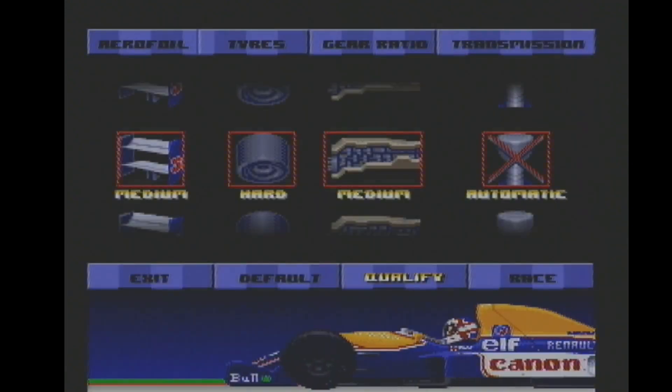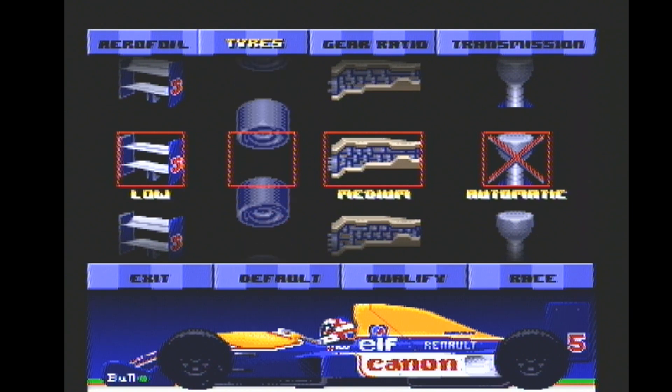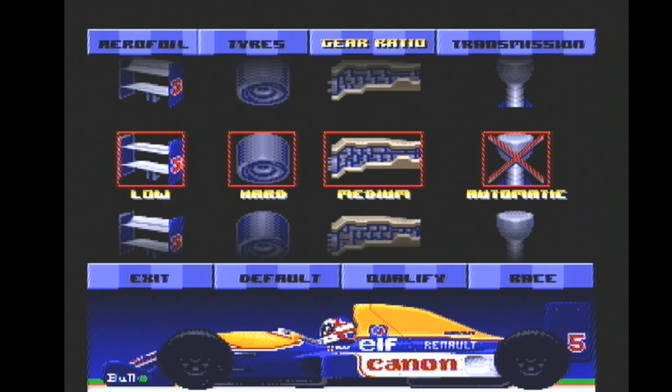You can do a tune-up of your car. You can choose your aerofoil — low, medium, or high. We'll have low for that. Tyres: hard, wet, or soft — hard tyres. Gear ratio: I'll have a medium gear ratio. Transmission: automatic or manual.